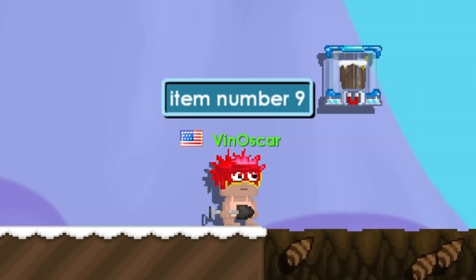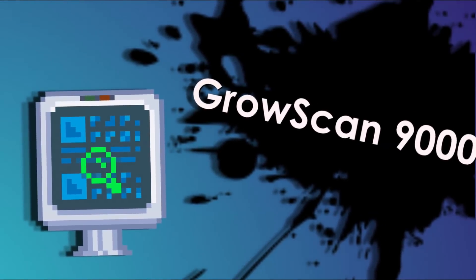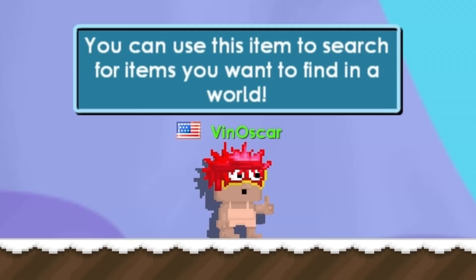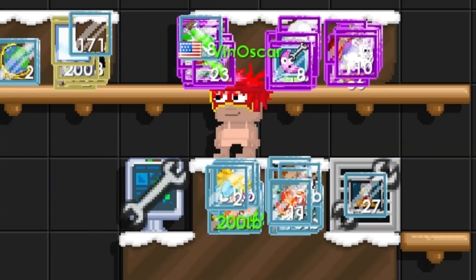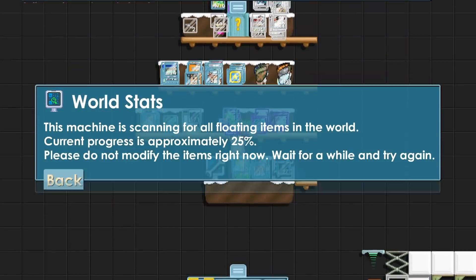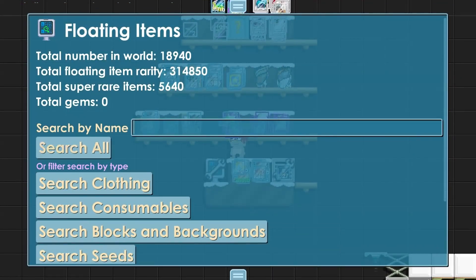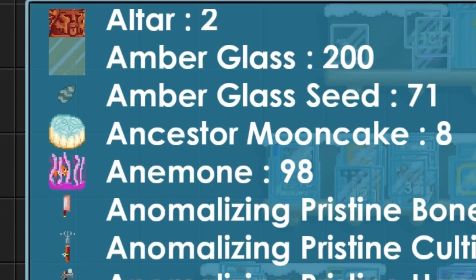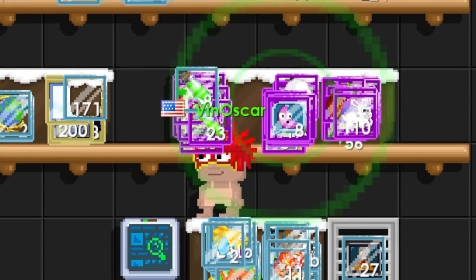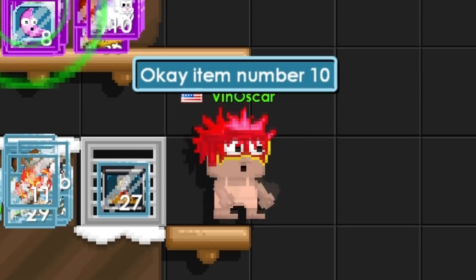Item number nine is Groscam 9000. You can use this item to search for items you want to find in the world. I think this item is no less famous than the previous one — let's try it out.